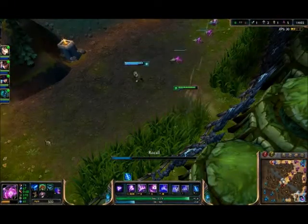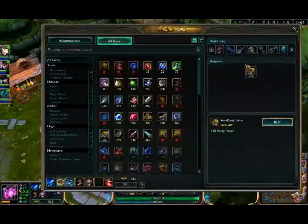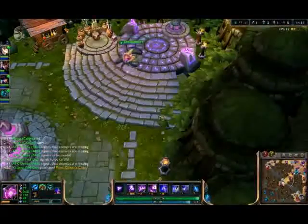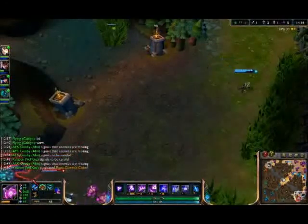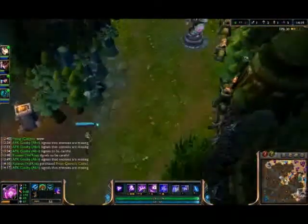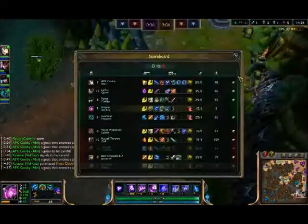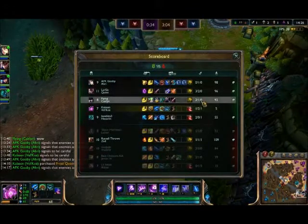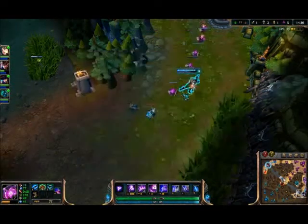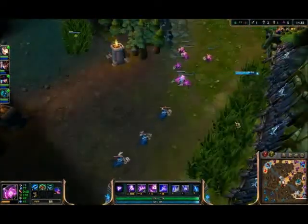I can afford my Frost Queen, which is very good. The slow is very good for helping land all your other skill shots. I see our Caitlyn's doing good. Ari's not too far behind. I'm the one doing not very good. Akram's doing really good.